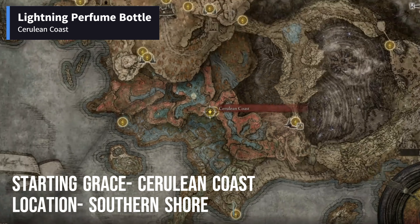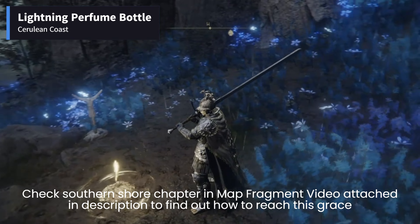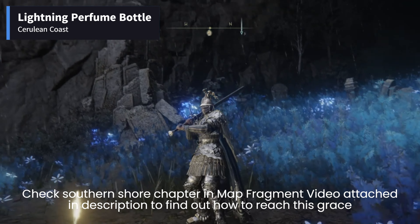The journey for the Lightning Perfume Bottle starts from Cerulean Coast Site of Grace. If you don't know how to get to this Grace, then check the Southern Shore chapter of the Map Fragment video attached in the description. The detailed walkthrough on how to get to this Grace is explained in it.